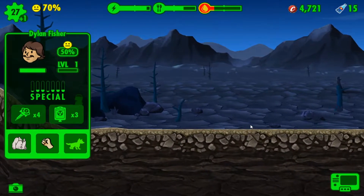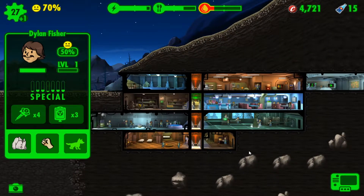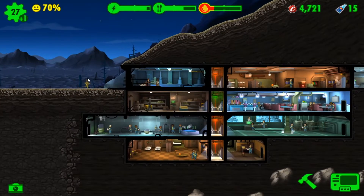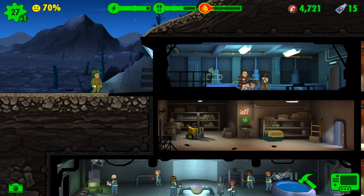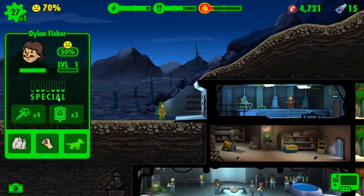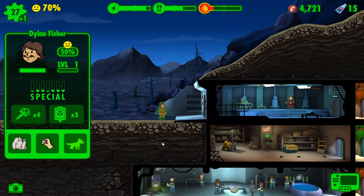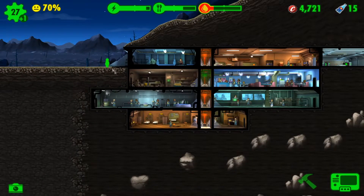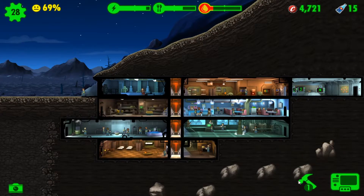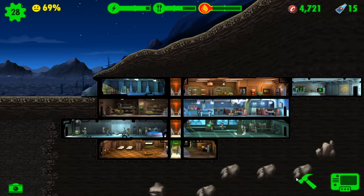We got a new dweller - Dylan Fisher. Wait, when is his... oh yeah, that's right, I did a mission. I can't tell if that's just a normal jumpsuit - if you're a soldier or a janitor. Let's see your best stats. I see a lot of twos, but I don't know if you'll benefit. Nope. We're going to the storage room. Another room unlocked - an Armory, where we improve our perception.